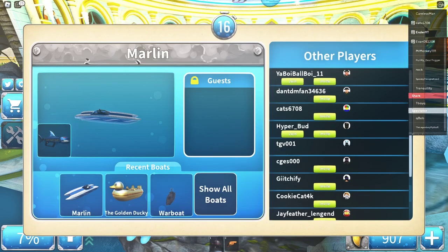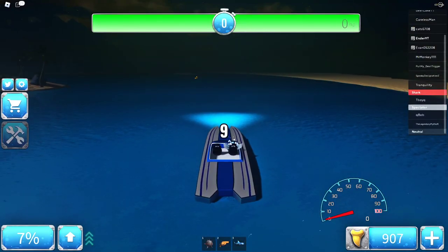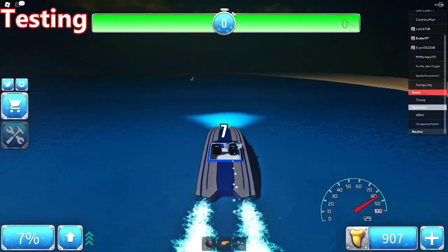Here you can see I'm selecting the Marlin — it looks like this and it has two spaces. I suggest you invite a maximum of one person so there are just two of you, because if you're more than that, people might fall off the boat when you turn at high speed.